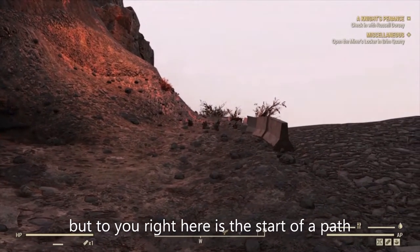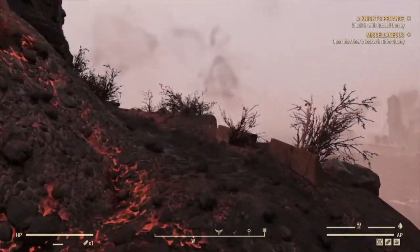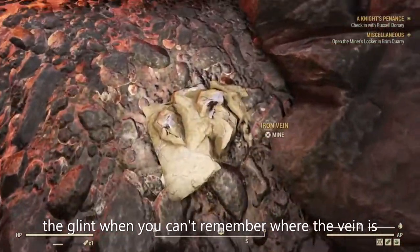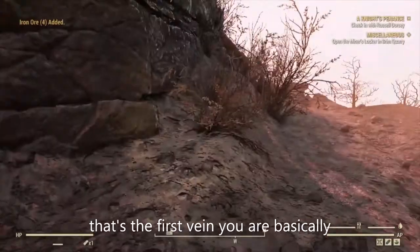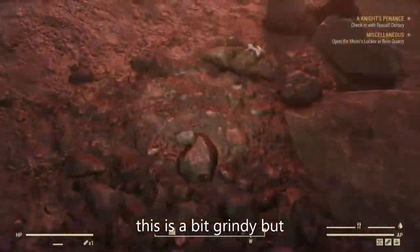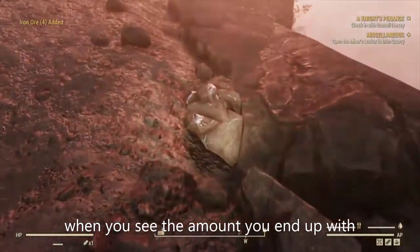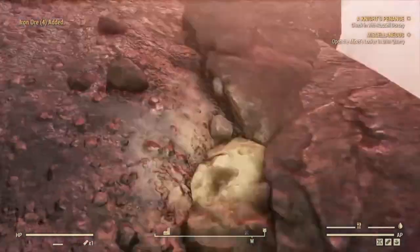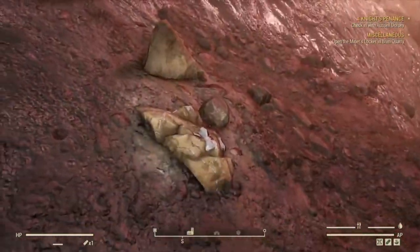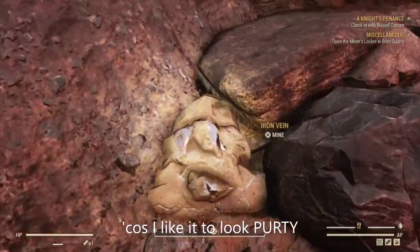To your right is the start of a path defined by these concrete dividers — let's start walking. Having your light on helps because sometimes you'll catch the glint when you can't remember where the vein is. You're basically looking for iron veins. This is a bit grindy but also enjoyable when you see the amount you end up with because of the excavator arms. I only use the excavator rig for this — I don't use it for combat or anything else. I've got the plague skin on it because I like it to look pretty.